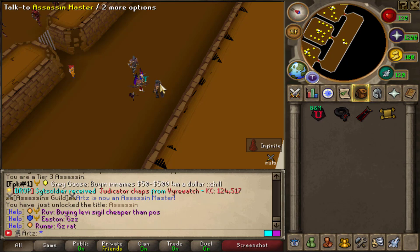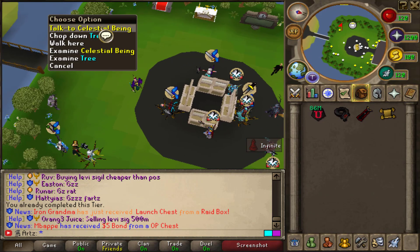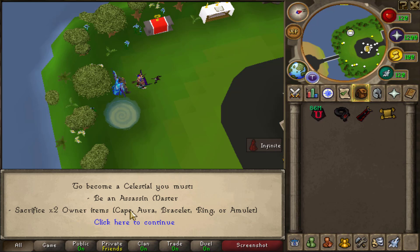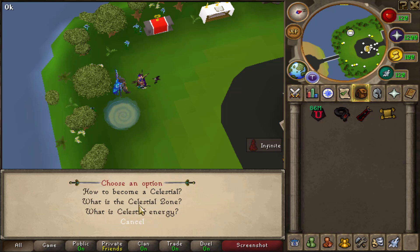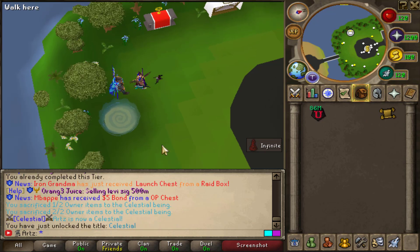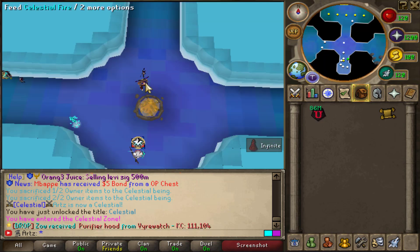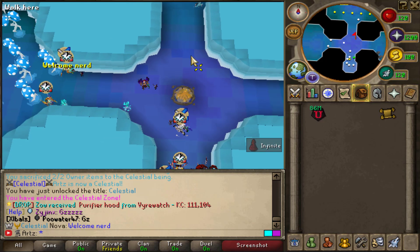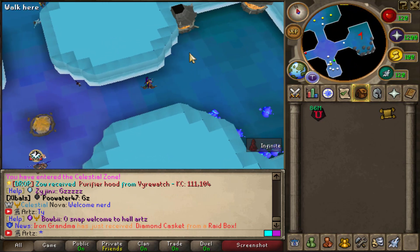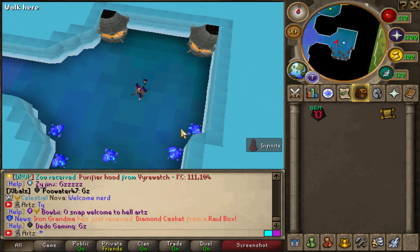If we want to do Celestial, how do I do that? I don't even know where you go. Let's talk to this guy — how to become a Celestial: sacrifice two owner capes, an aura, and a brace. And two — we are now a Celestial! We can now teleport to the Celestial zone. I'll sacrifice the cape because I won't need that for ten years. Now we can use the Celestial node. That's pretty lit — access to the Celestial boss, that's just huge.